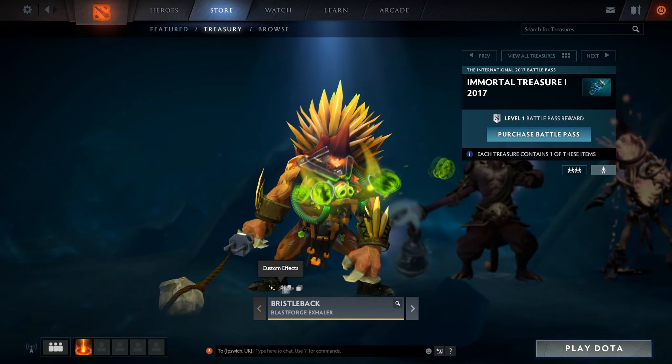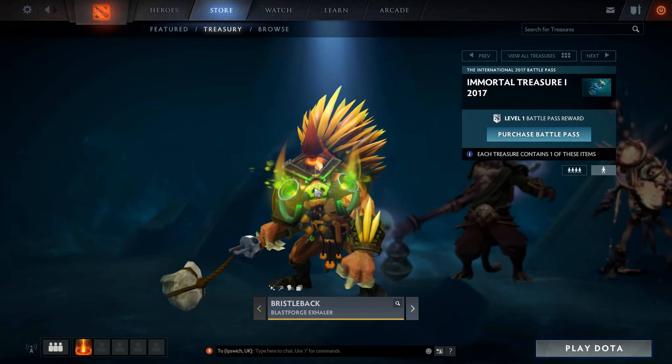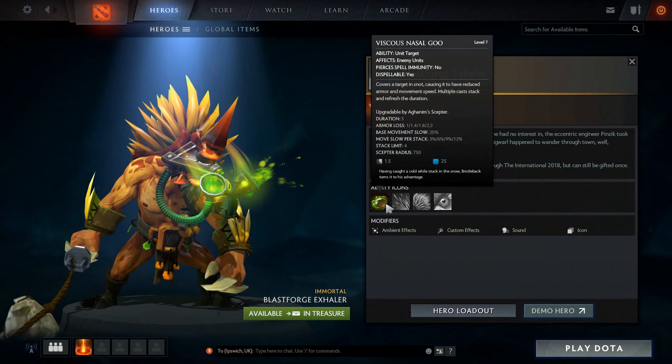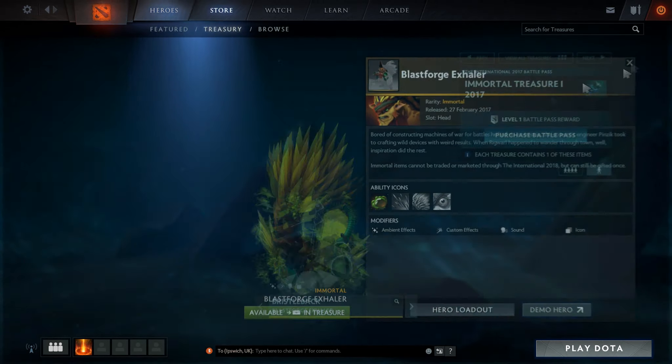We've got here the Bristleback Blast Forge Exhaler. This is a really nice Bristleback set — it's nothing like we've ever seen before. It comes with custom effects, sound, and ambient effects as well, plus a custom ability icon for the Nasal Goo skill.